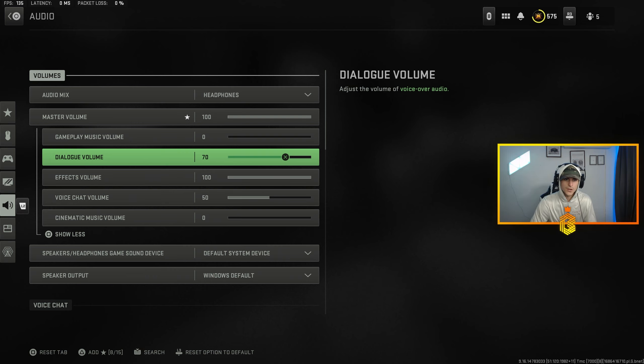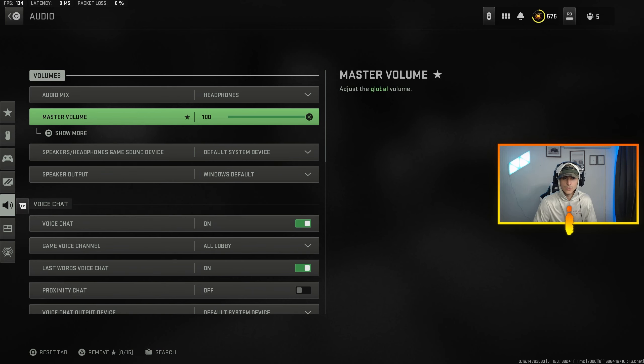I definitely think dialogue volume needs to be high but not all the way max, because you can hear the AD callouts and precision callouts. You might not get the precision or mortar strike pop-up on your screen, but you'll hear them call it out 90% of the time. So it's nice to have dialogue volume up so you don't miss it.